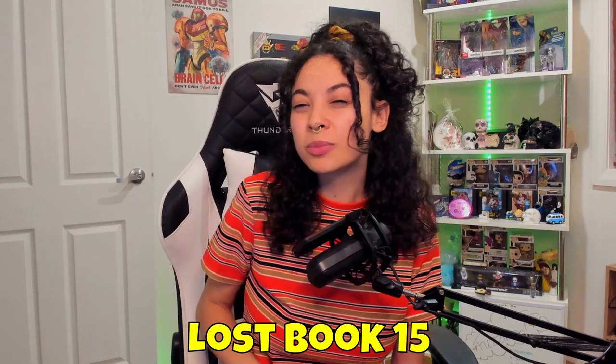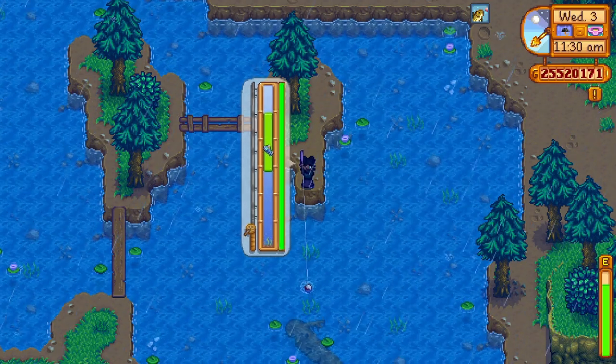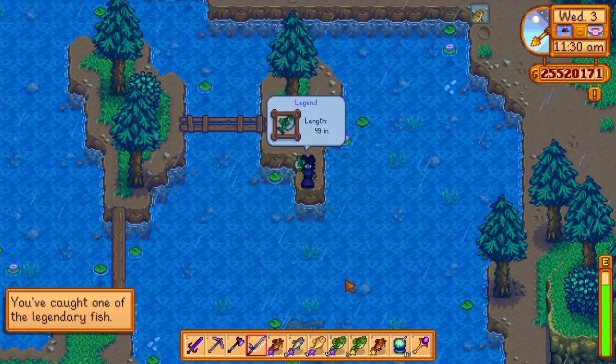Lost book 15 is Fisherman Act No. 2, which talks about a fish called the Legend. It mentions that the person fishing for the Legend must be a master at fishing to be worthy enough. More details about this fish are mentioned in book 17 regarding legendary fish.